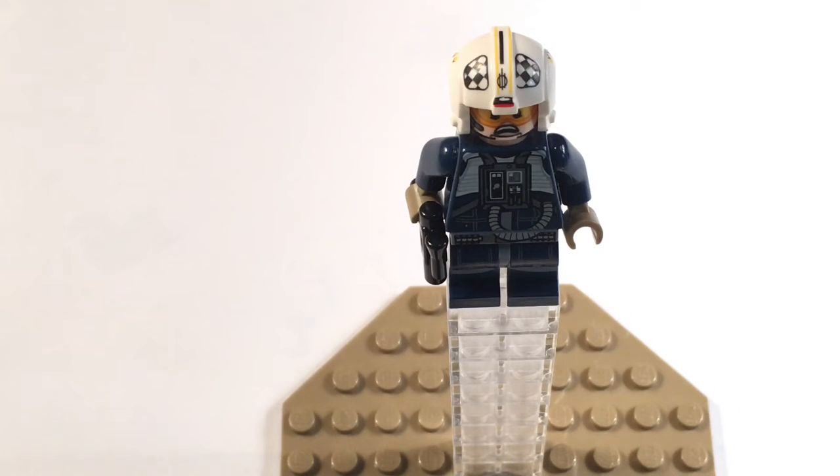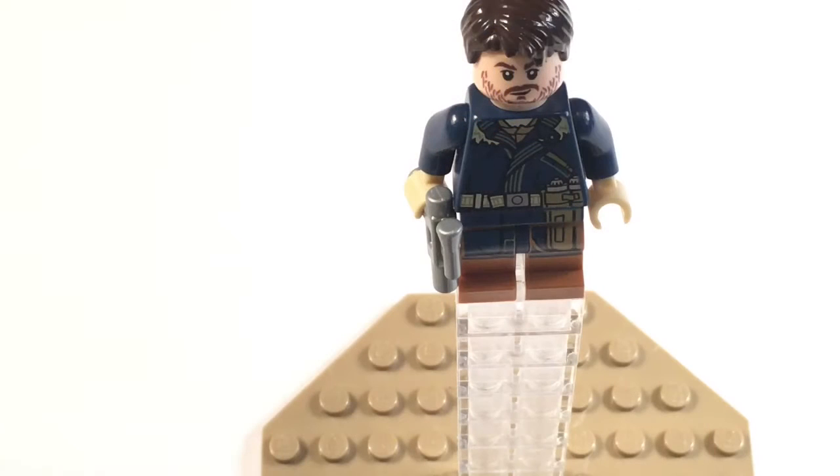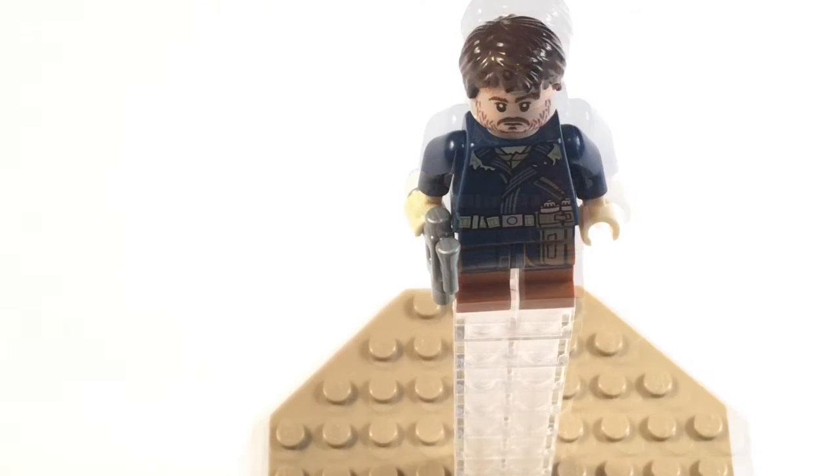Next we have Cassian Andor. He has a jacket — it's cold — a belt, some leg printing, a smirky face, and a silver pistol. I don't think LEGO has ever made any of those pistols before. His alternative expression is a sort of worried look on his face.